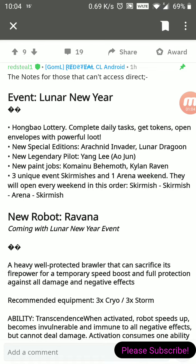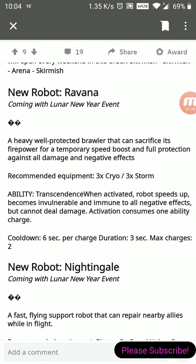There are new paint jobs for Behemoth and Raven, and three unique event skirmishes in one arena. It looks like there's going to be one weekend with a skirmish arena and then another skirmish, so this event is probably going to last about four weeks. The new robot Raven is out — if you've watched my test server videos you've already seen what those robots are like.